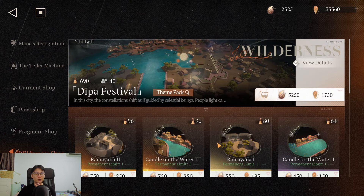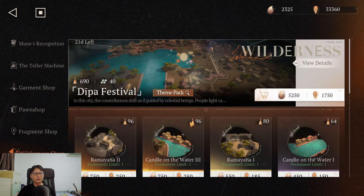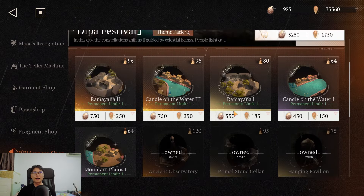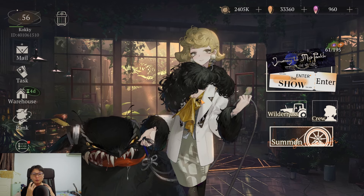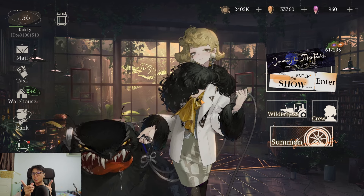Lastly, the wilderness — I placed it last because it is the least important for a beginner. The strategy is simple: focus on event wilderness items first and ignore the permanent ones. Only buy the orange-highlighted ones. Prioritize buildings over islands because buildings have no limit, whereas islands do have a cap. You'll get a lot of islands from events anyway. When it comes to investment decisions, check out the tier list video if you are focused on the meta. This is Cocky Gachas signing off.